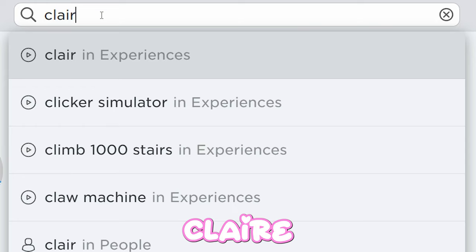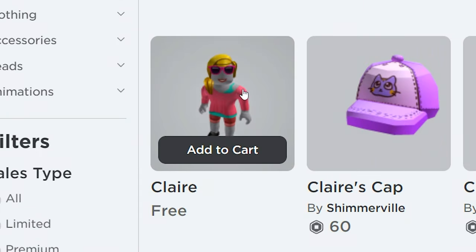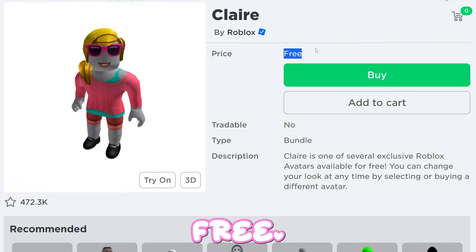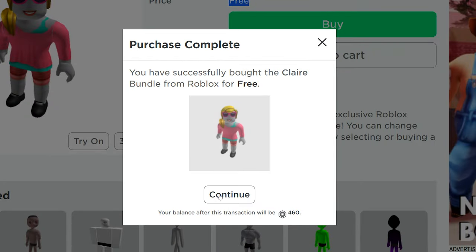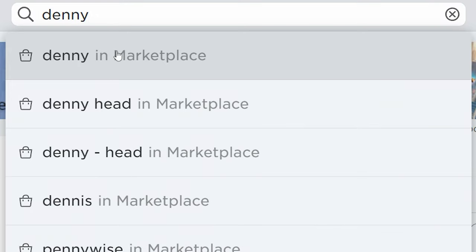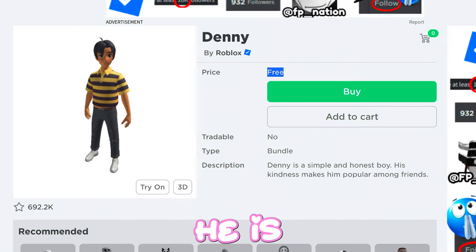First, search up Claire, find her — as you see she is completely free, let's get her. Now search up Denny, he is also free.